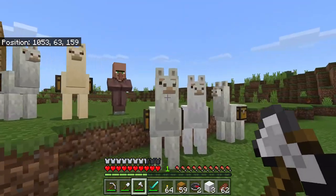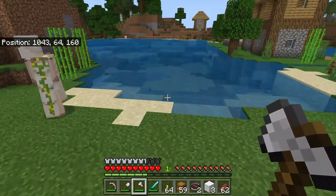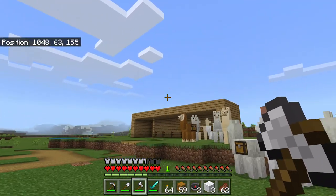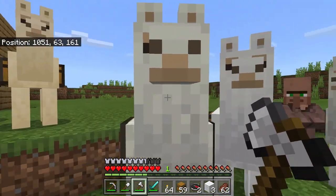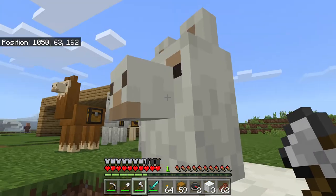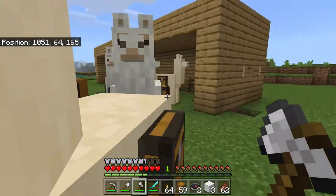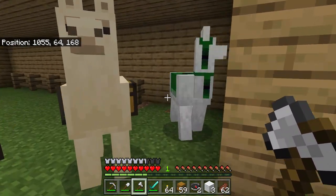Is Mr. Creeps a villager, is Mr. Creeps another mob, or is Mr. Creeps a creeper? It's not a creeper. So now it's either a villager or another mob. It's not a villager — it's another mob. Is it a horse? It's not a horse. Oh, it's a llama! Dun dun dun dun dun! Okay, let's go see Mr. Creeps.